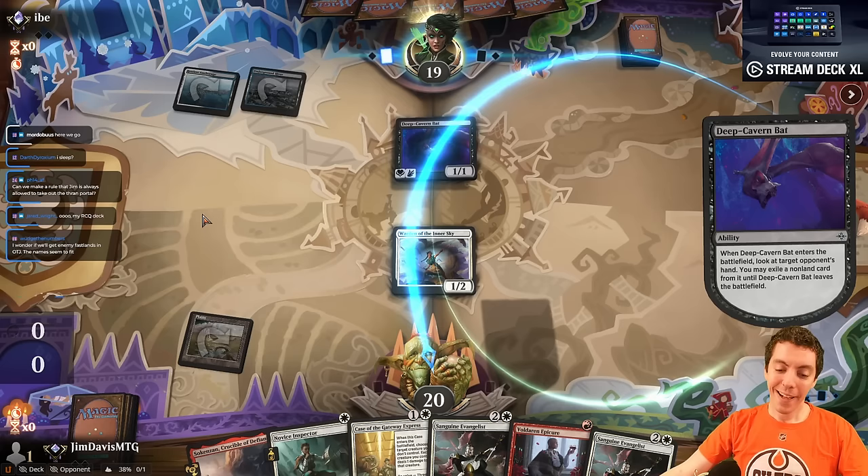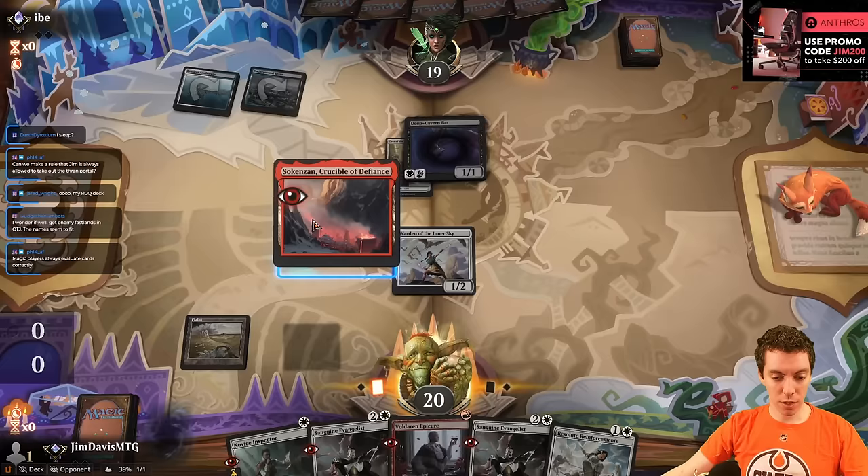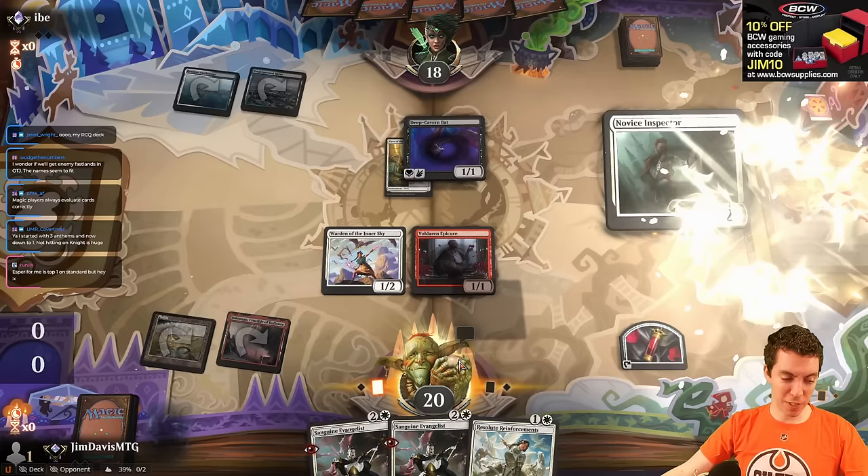Now we're obviously going to get trashed by it. Here's Deep Cavern Bat — take their rule spells. We'll Epicure and Spectre; we could have Reinforcements, but let's just get our attacks on. Epicure deals one. Anthem is just specifically not great with Knight Errant — I can't Convoke it, nor can it be hit off of it.